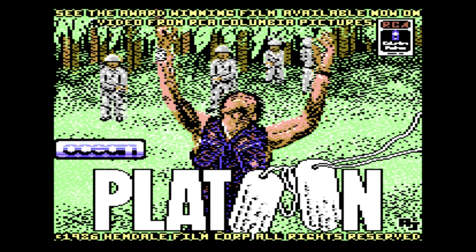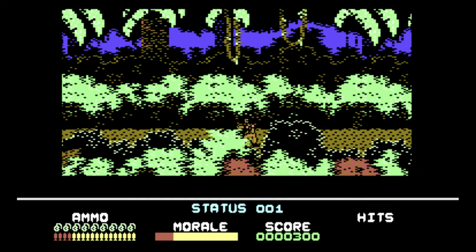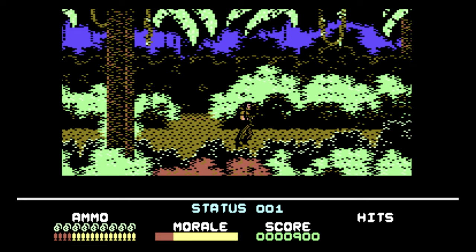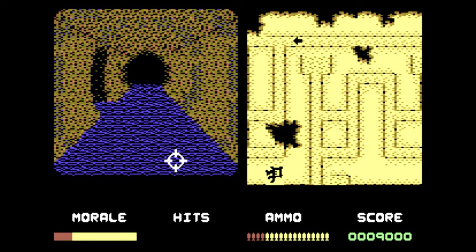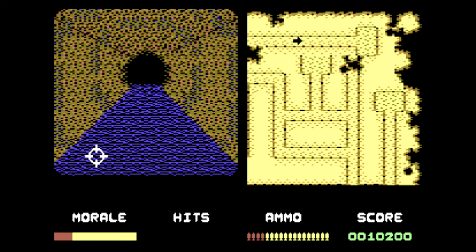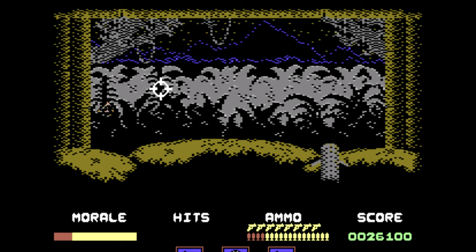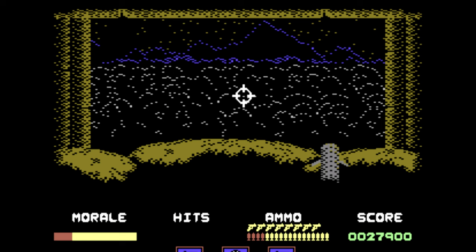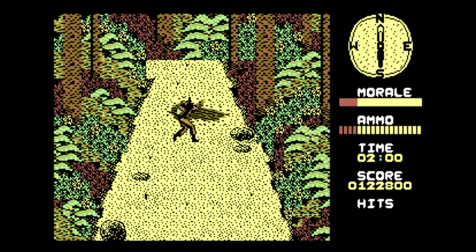Now we're getting to the good stuff — here is Platoon, based on the classic movie starring just about all the A-listers of the 80s. You take control of a soldier fighting through the dangerous Vietnamese jungles, taking out enemies and destroying enemy bases. The game looks fantastic and does a great job of looking like a dense jungle. Later levels take you into underground tunnels, then a night-time raid where you fire flares to light up the scenery to see enemies — which looks really cool. All stages look and play brilliantly; you've got side-scrolling action, first-person gallery maze shooter stages, and third-person stages like Contra 2. They're all fun and I personally don't have a favourite because I enjoyed them all. This is one I highly recommend and is probably the best game in this video.